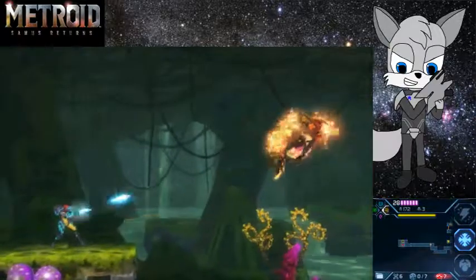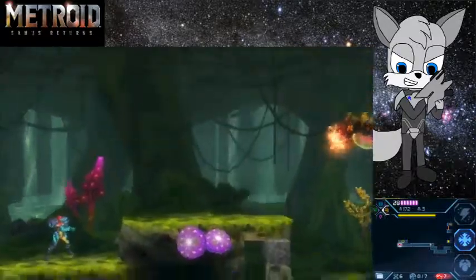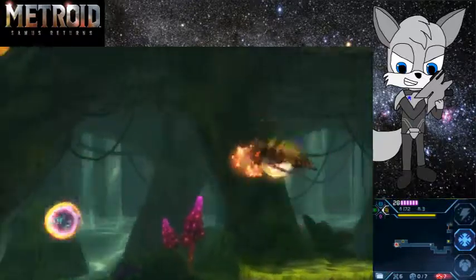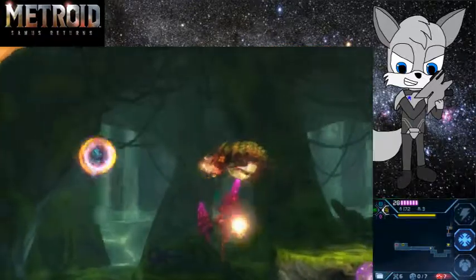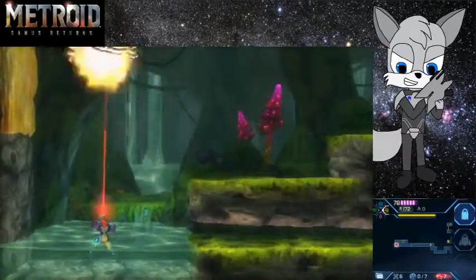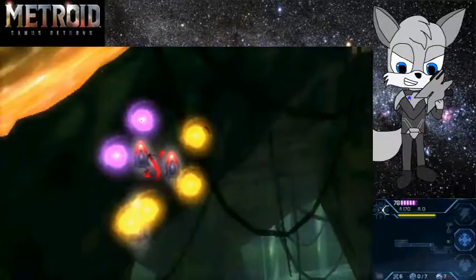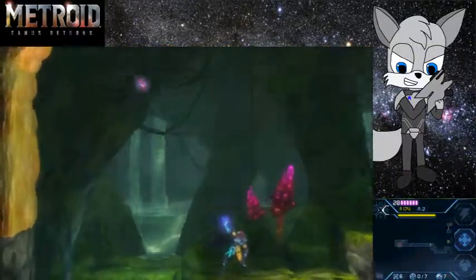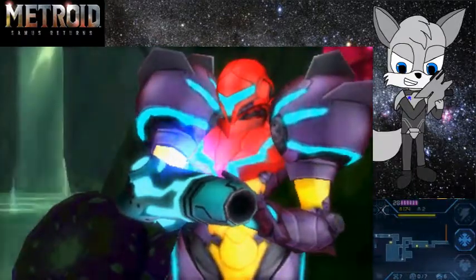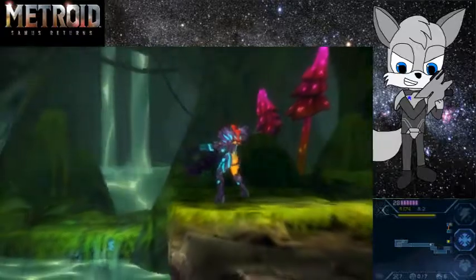Come on, come and get some. And that's one way to kill him quickly — just get him stunned, stand right under them, and just fire away. That does it for all the Metroids, so I guess that means it's time to head back.